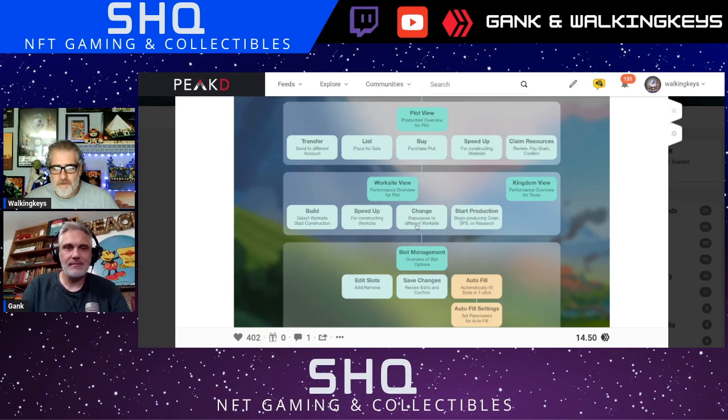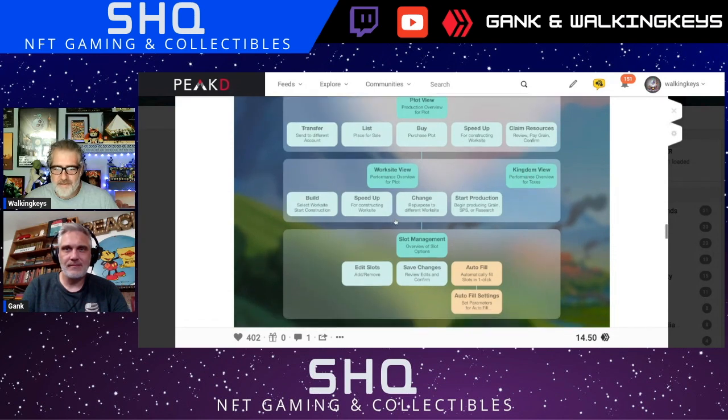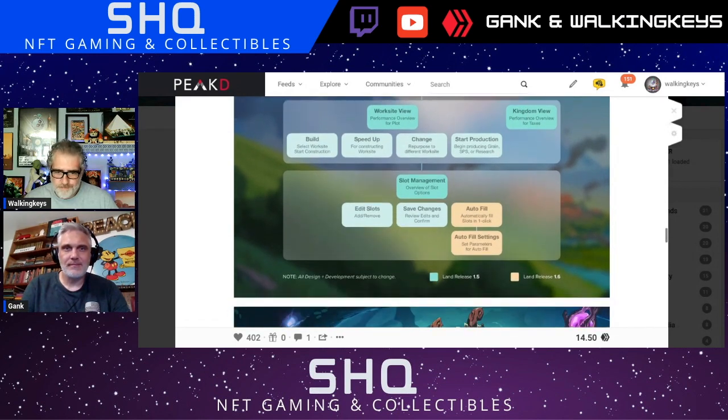Website view: performance overview for plot, build speed up, repurpose to different worksite — that's cool — and start production. Then you have kingdom view: performance overview for taxes, which is something the kingdom owner will be able to see, and slot management.